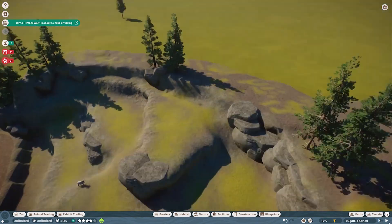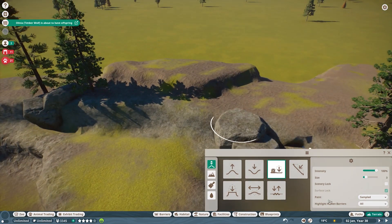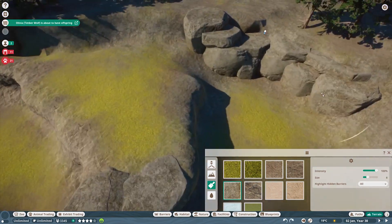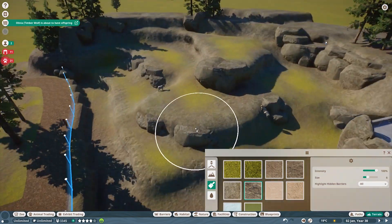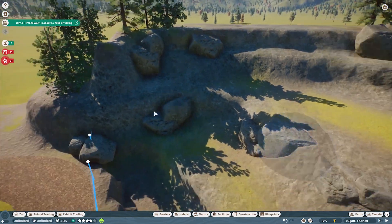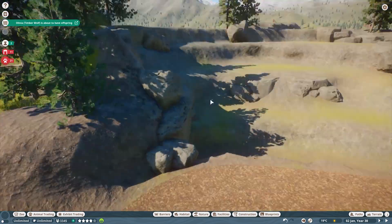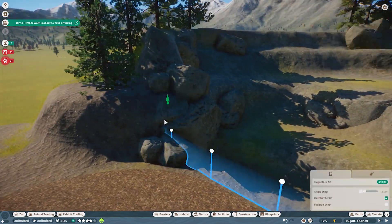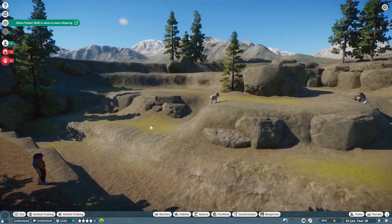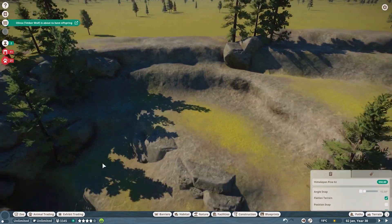Now we're just going to put some foliage around to really finish up this area. It's more of a shorter build because it's not that complicated — just leveled terrain that keeps moving up in a terraced fashion. That's really all the build is, and the rams love it. I'm really happy with how it turned out. It looks really great once we get all the foliage in and the guests are looking in at it.